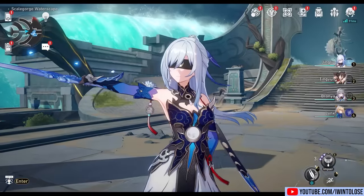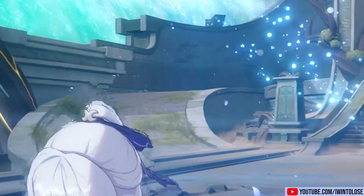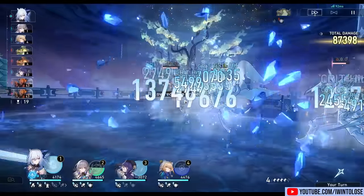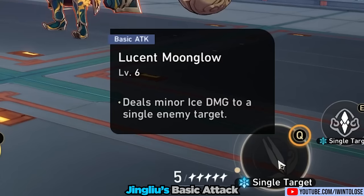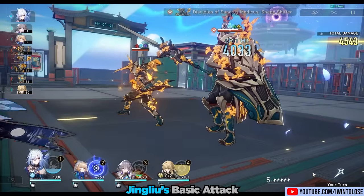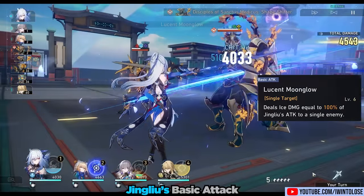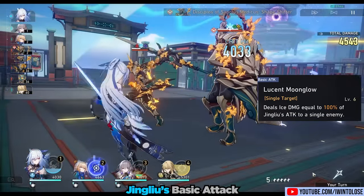Jing Liu's kit revolves around simply taking off her blindfold, which somehow catapults her damage output. She's an excellent blast damage-type character, and she also saps HP from her teammates to increase her own damage. She does have a basic attack, Lucent Moonglow, but this is a completely unremarkable basic attack and you should actively avoid using it. Only use it if you have no other option, for example, if you need skill points.